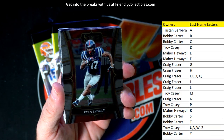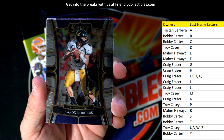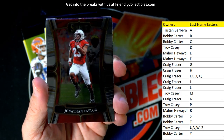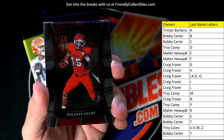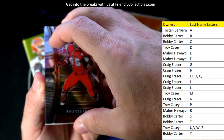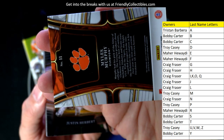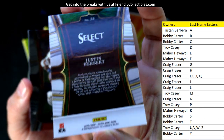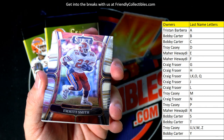Evan Ingram, Aaron Rodgers — going out to Mayor. All cards ship. Terrell Davis. Jonathan Taylor — what's happening with him? I don't think he wants to play for Jim Irsay anymore. Davante Adams, Miles Murphy, Justin Herbert — that's a good one to have if you're a Chargers guy. Emmett Smith.